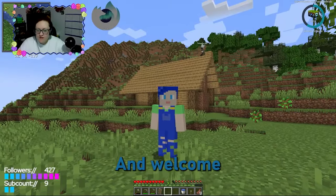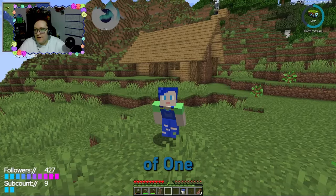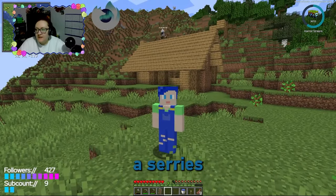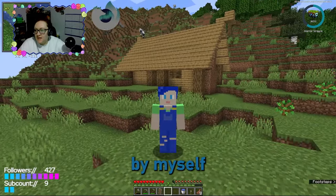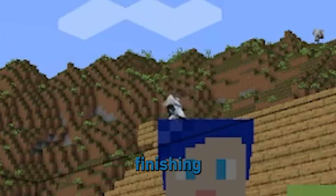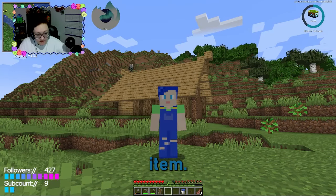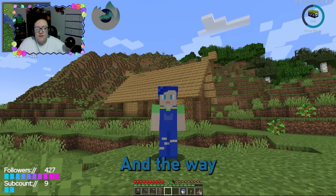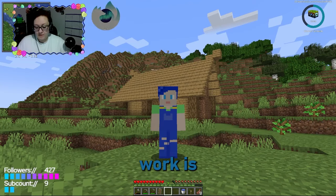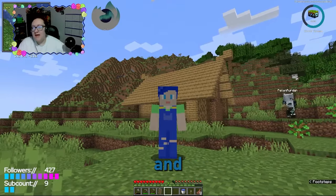Hello everyone and welcome to the first episode of 'One of Everything,' a series where I either by myself or with a friend — you can see a little friend finishing our house — get one of every item. The way that's going to work is I have a spinner wheel, which you'll see in a moment.